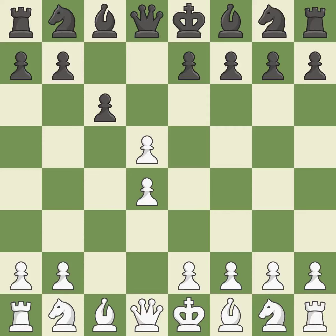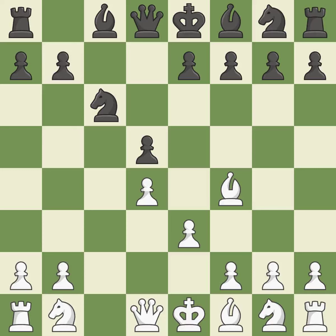This exchange is fair. Cxd5 recaptures the pawn and creates a symmetrical pawn structure. Bf4 develops the bishop to an active diagonal where it controls the center. A knight moves out of its beginning square and into the action. The bishop will be better off as a result of this.